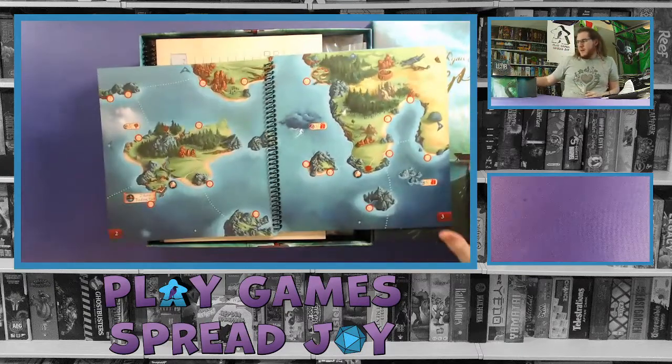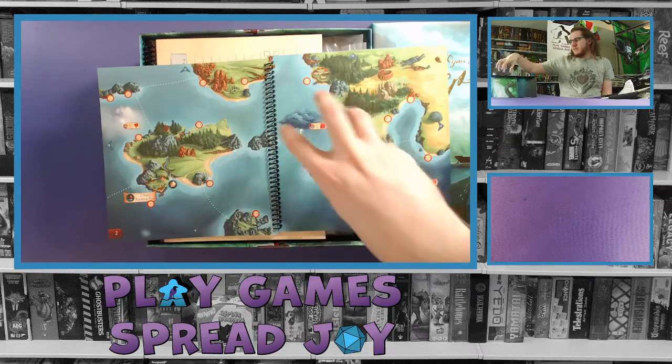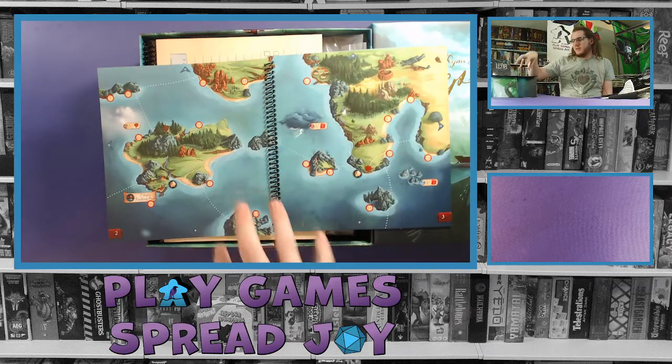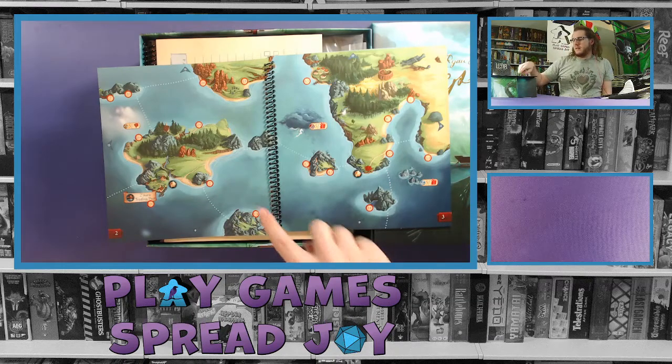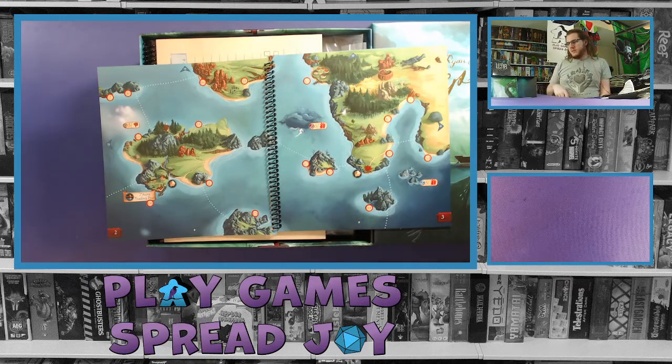First up is the map book, which is spiral bound. Since I did have a chance to play this I can talk about how it works. There are different sections of land and sea — each sea portion is where you'll be sailing on your ship, and each sea section is connected to numbers. Once you're in a section you can take an action and go to one of those numbers to read the story line for it. To prevent spoilers, the numbers are spread throughout the book, mixed up and randomized, so you're not accidentally reading ahead.